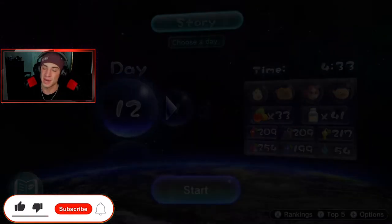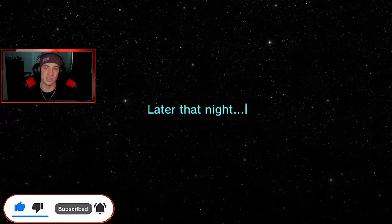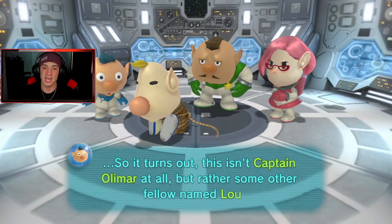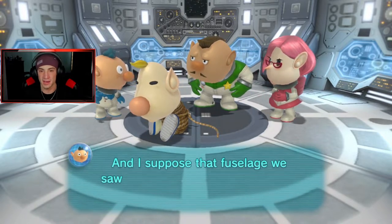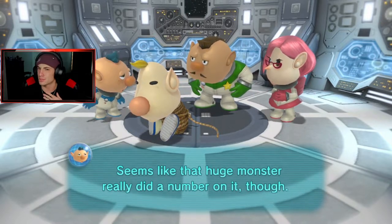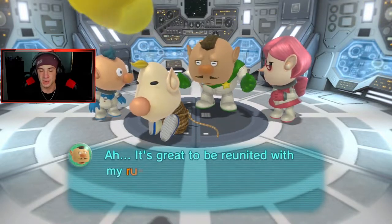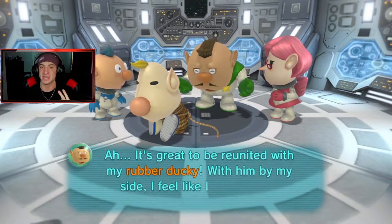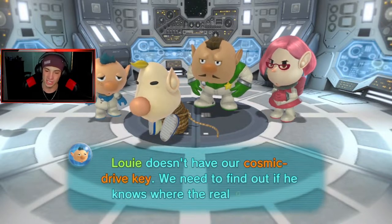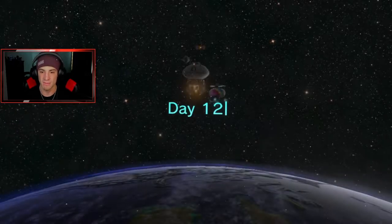If you guys are hyped make sure you support the channel by smashing that like button and clicking that epic red subscribe button. We planned this playthrough perfectly to finish up right before Super Mario 3D World comes out. We finally captured Louis, got all our juice back, and unlocked the Formidable Oak — the final place where we're gonna find Almar and face off against the final boss. Day 12, baby!